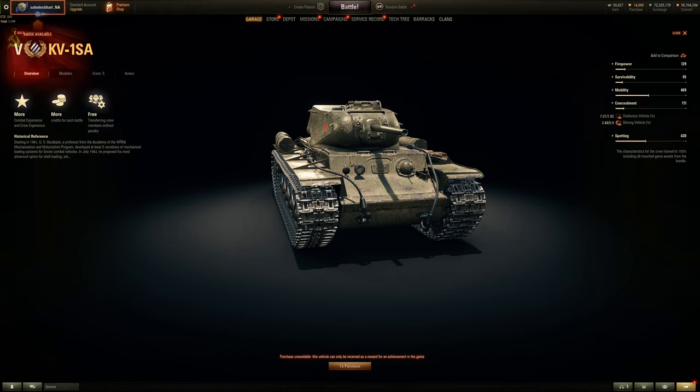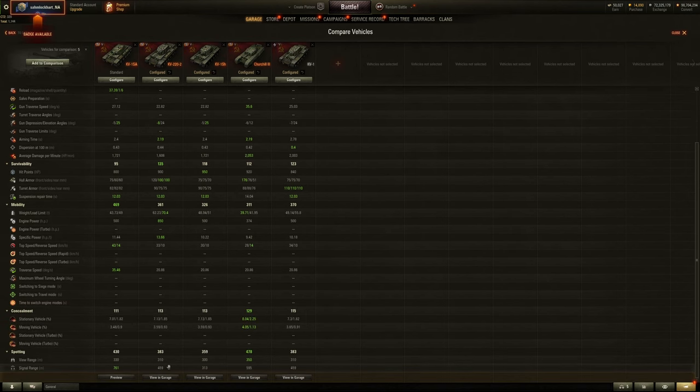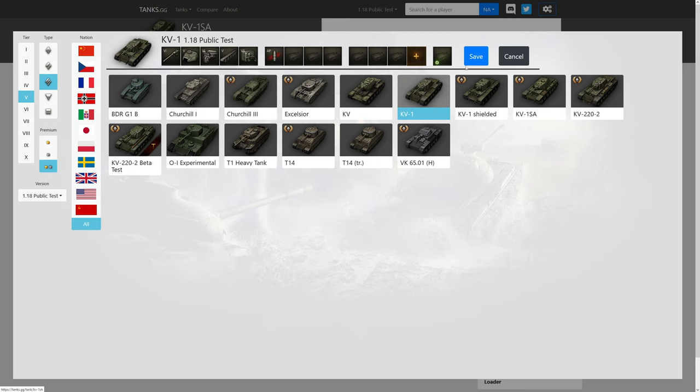Camo-wise — no camo, nothing to talk about there. View range is 330 meters, which is actually better than the KV1 by about 20-30 meters, and better than the KV1 Shielded by 20-30 as well. Radio is also better than all the KV1 variants. It has lower health and a weaker ammo rack compared to the KV1 Shielded, but a better fuel tank. It weighs less, of course, with better view range and a lot better radio.